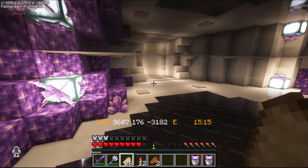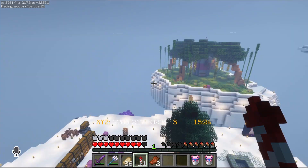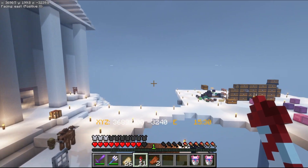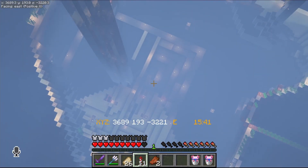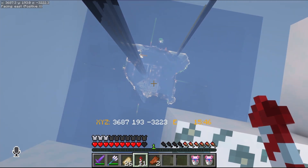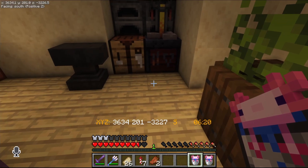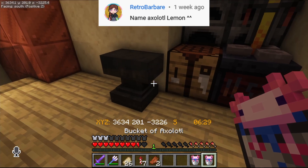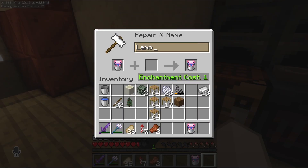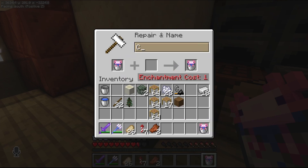We're going to take them hunting at a temple and at an ocean monument and get some new sponge, because we lost our sponge a few months ago when we made that big crater. Let me check what names we've been given — we got recommended to name one axolotl 'Lemon,' so we'll name the yellow one Lemon, and we're going to name that one Chocolate.